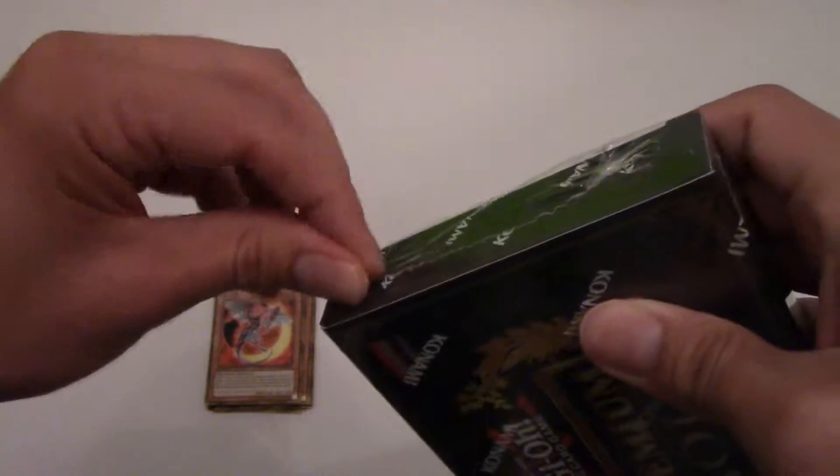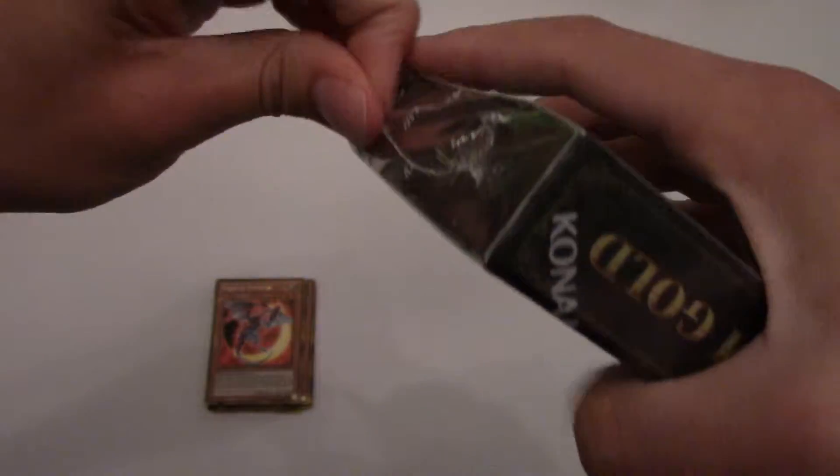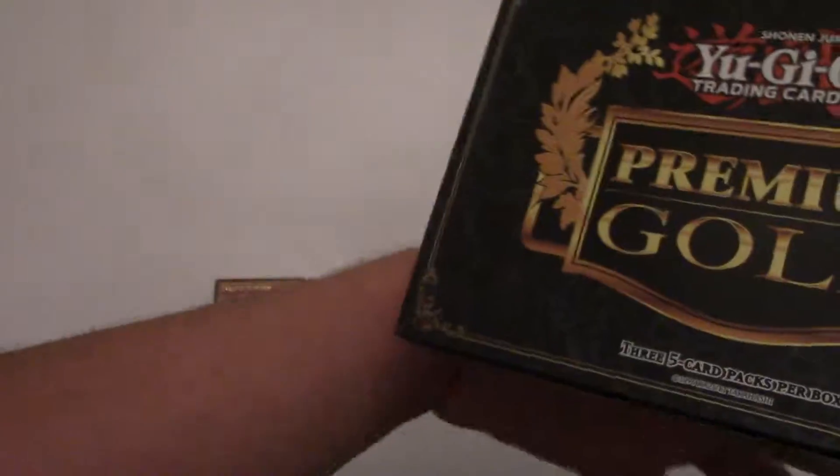Three packs in, no God cards. I'm going to open up the next box. That looks more like how these packs used to open when I first started getting them a few years ago - no God cards at all. I recently opened a few of these and in three boxes I got two Obelisks and two Slifers - that was really cool.